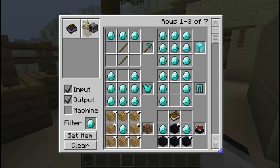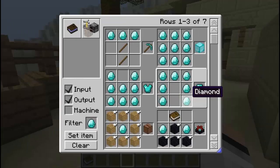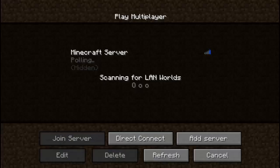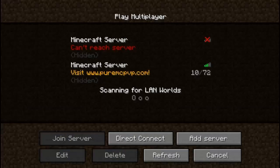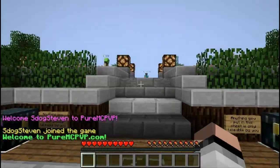Now that I've mentioned everything you need to know about the Crafting Guide, that's pretty much it about this mod. Once installed, it's just like Risugami's recipe book, but the GUI can extend and you can filter things, which is pretty interesting. Let's go into a server I just found on Planet Minecraft.